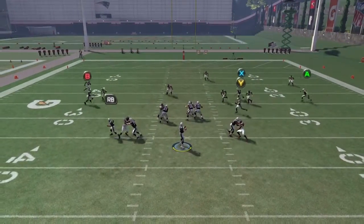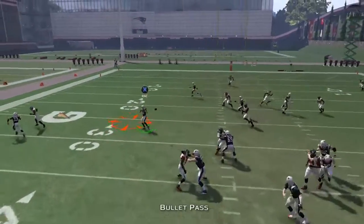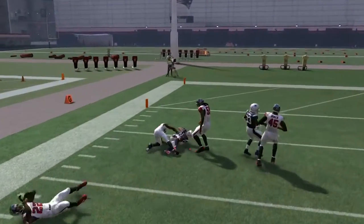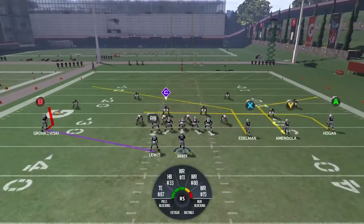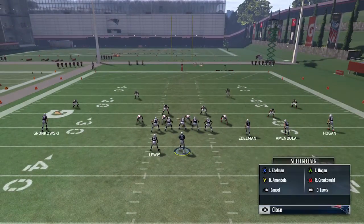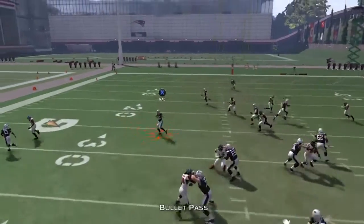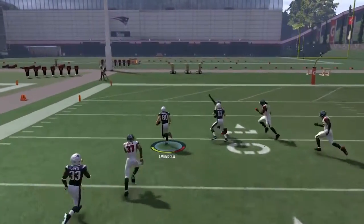Look at the D-line, see if they're coming at me, then hit Y — just because I feel like it. Usually what will happen is that post route will go up and block the safety, and you can take it deeper. Let me see if I can demonstrate that. There it is — that's what I'm talking about.